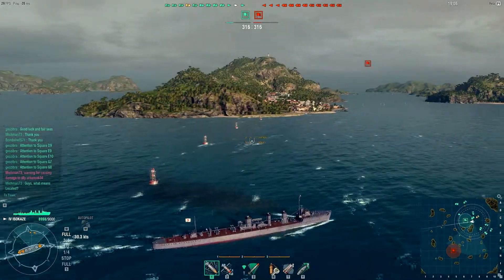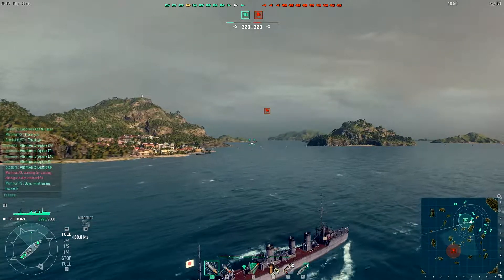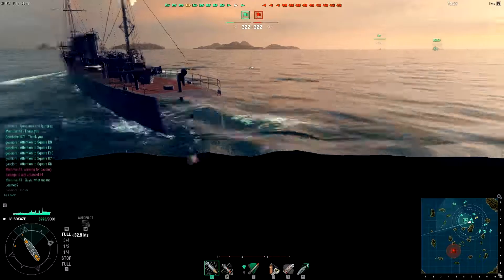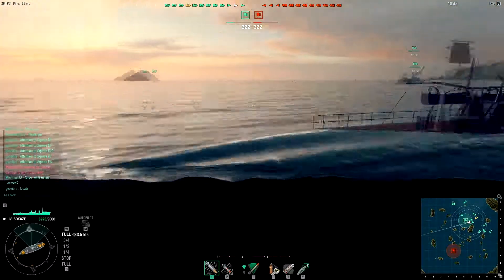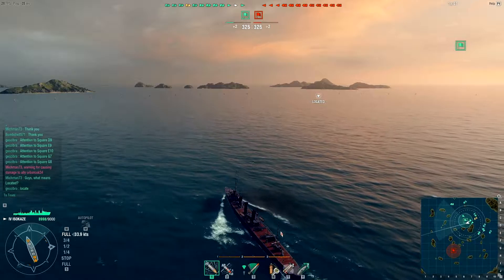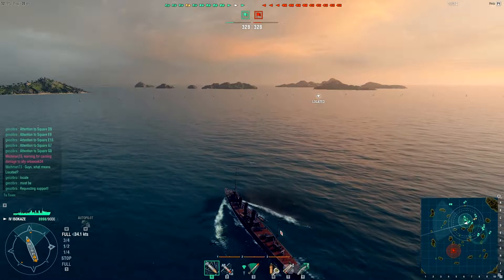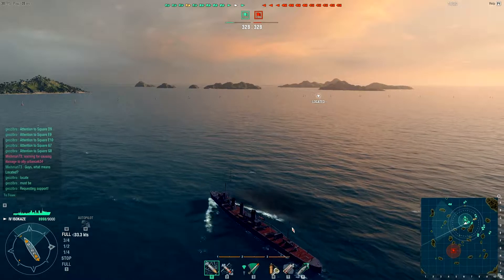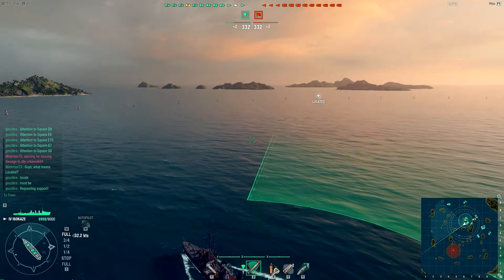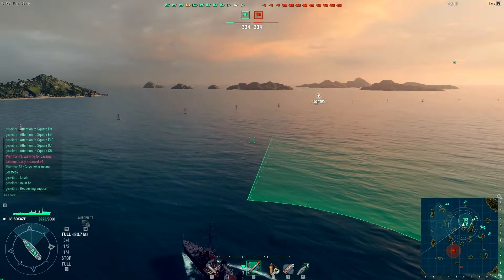This is easy mode for tier 4, and just for the record this is stock. Somebody is asking what 'located' means, and I was asking myself the same question until somebody pointed out that it shows the direction of the closest ship to the enemy - basically I'm the closest, so they know where I'm going. I'm not entirely sure what it really means.